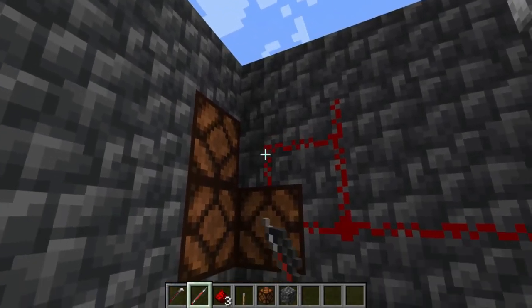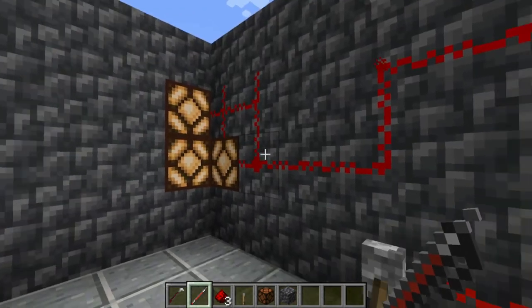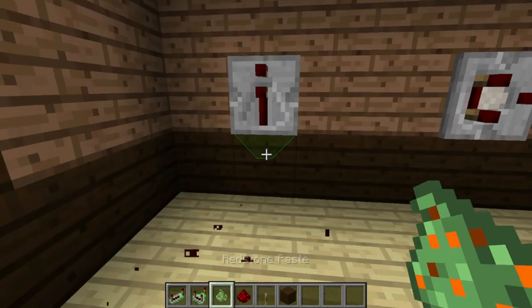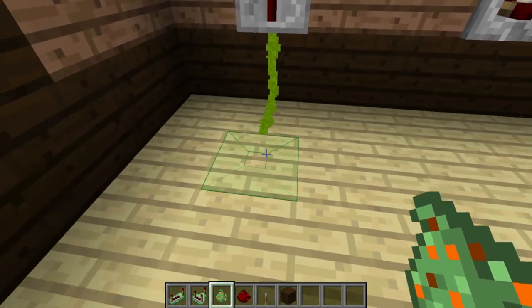Redstone Pen: the redstone pen and quill are craftable items used to apply redstone tracks, which are independent trails. The items store redstone within them or take it from your inventory.